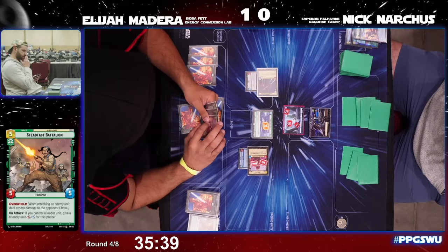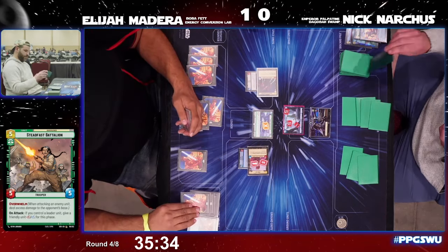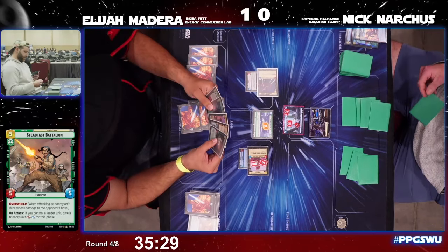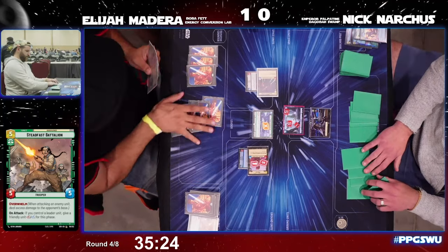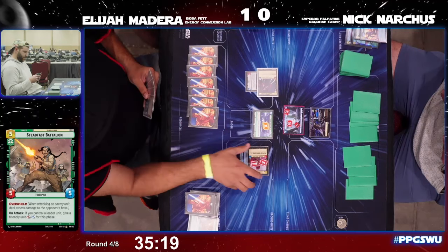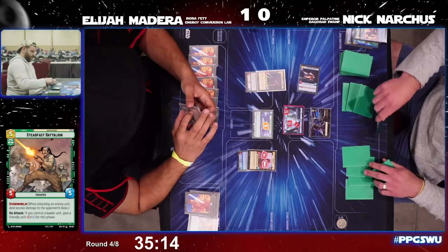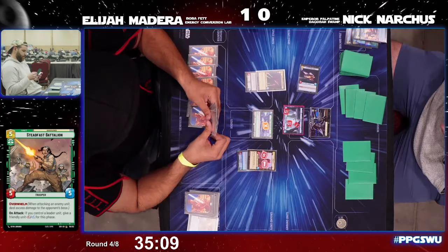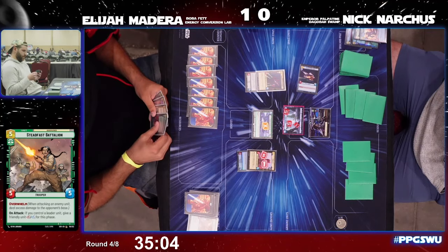Boba Fett at 10 HP with Entrenched on him still has four HP remaining — able to do some work even though he can't apply direct pressure to the base. At the start of the next turn, System Patrol Craft immediately comes down for Nick — a big play with the Seventh Fleet Defender in space for Elijah.